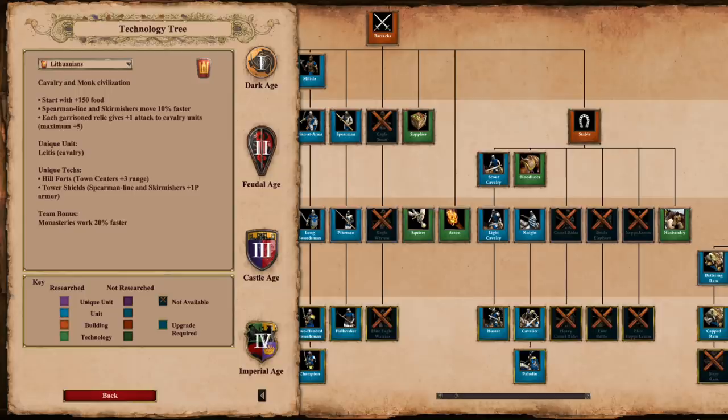In the stable, this civ gets Hussar and Paladin, so another building with no limitations. Keep in mind that with their Garrison Relic bonus, these cavalry units could have some insane attack. Paladins already have 14 plus 4 with full upgrades. Well that could turn into Paladins with 14 plus 9 attack. It's crazy strong and combined with the other bonuses the civ has, I have to say this seems extremely overpowered like most of the new civilizations so far.